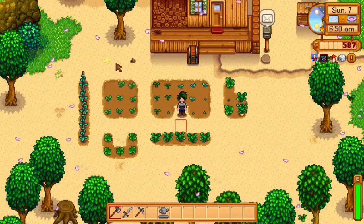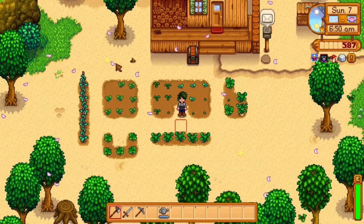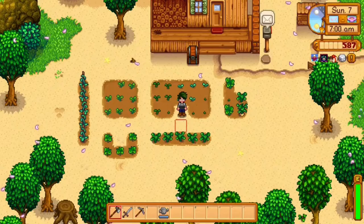What Look Up Anything is — let's say you are wandering around and you're wondering about this tree. What information can I get from a tree? With a press of F1, it pulls this up. It tells me that it's an oak tree, it's a tree, growth stage is fully grown and has seed. You just press Escape.